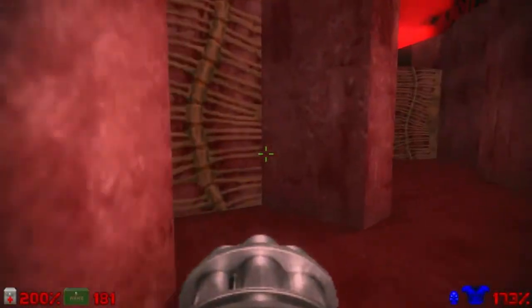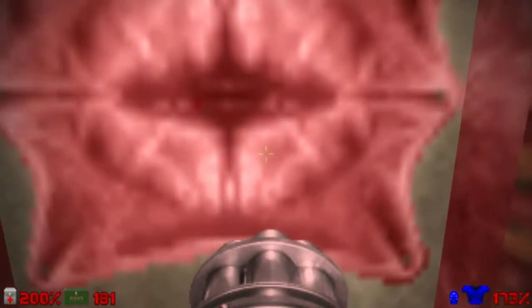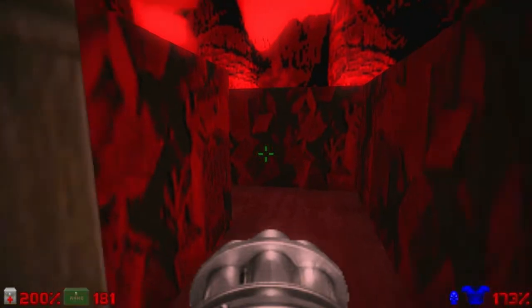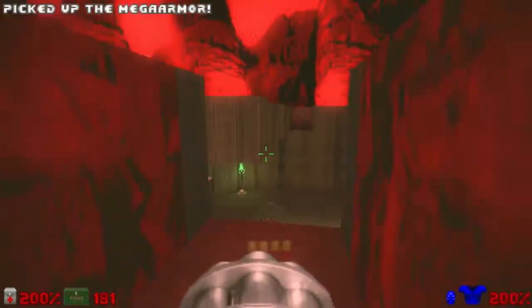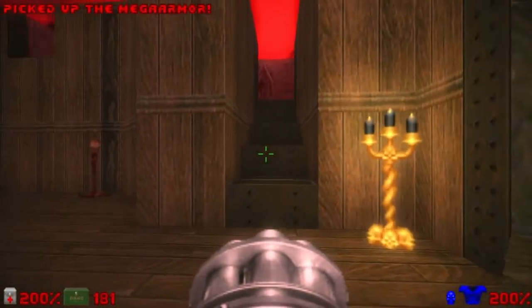So let's go back. Now you must be a little bit careful here because this is a one-time lift — if you don't take it, you cannot grab the mega armor that is right around the corner here. But be careful, because this section here, the red stone, is a damaging floor. I had the luck to not be damaged — oh well.